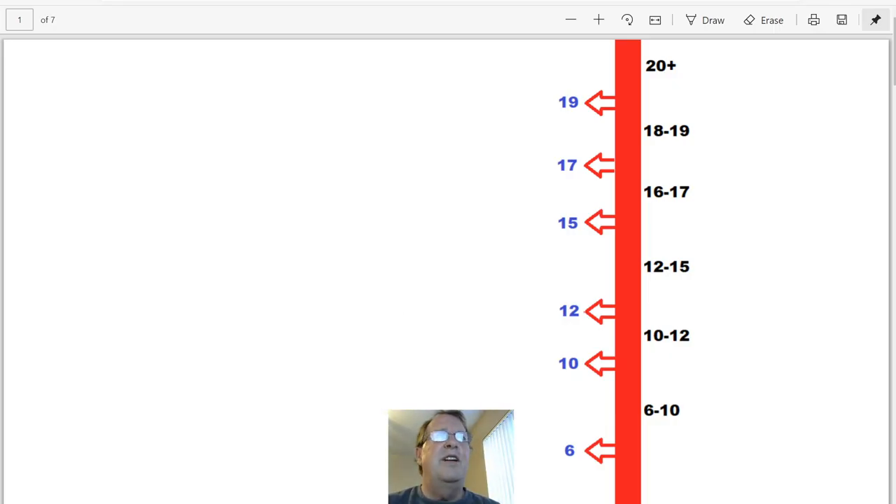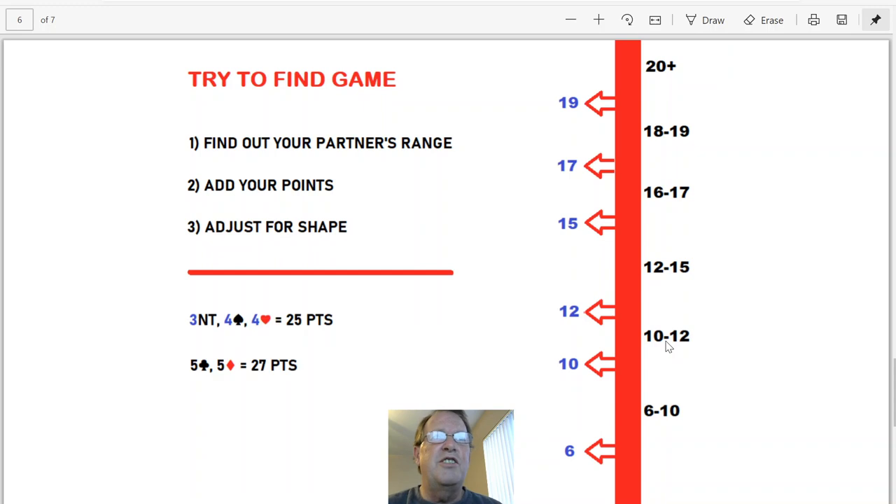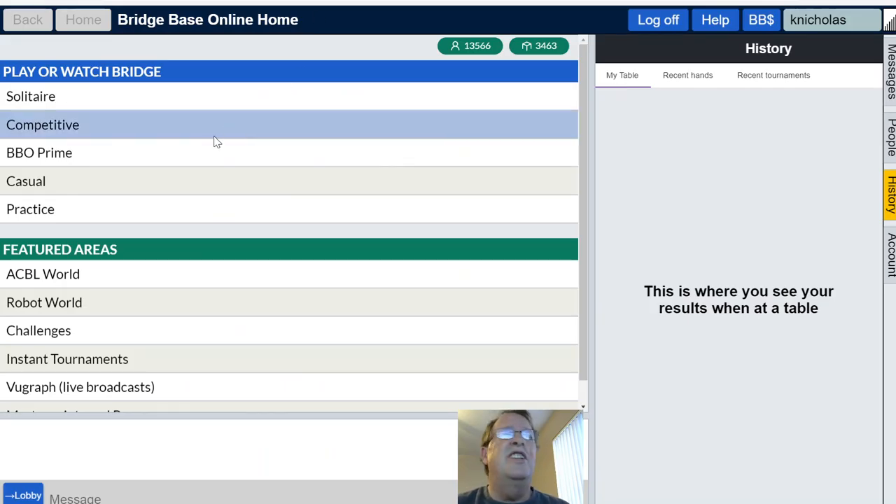Here's my 20-second bridge lesson. These are points you are looking for — point ranges. You're trying to determine point ranges, and you and your partner are trying to find game. You are bidding with your partner, not just your hand. Find out your partner's point range. Add your points and adjust for shape, and if you and your partner have the necessary points, go for game. Otherwise, just try to compete a bit. Okay, there you go — 20-second bridge lesson.